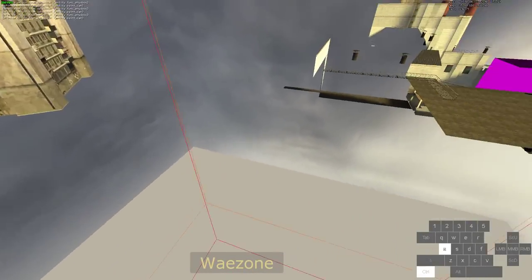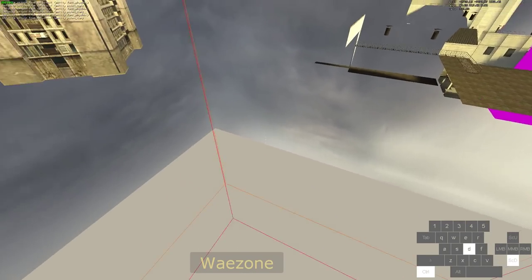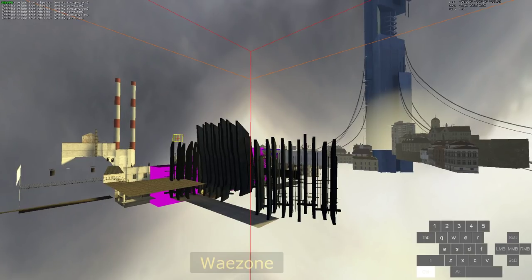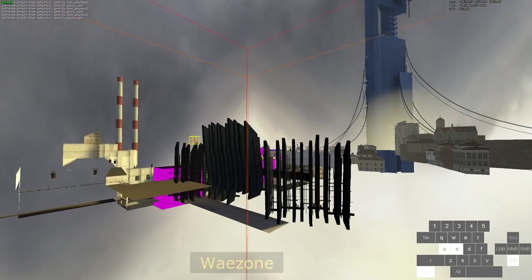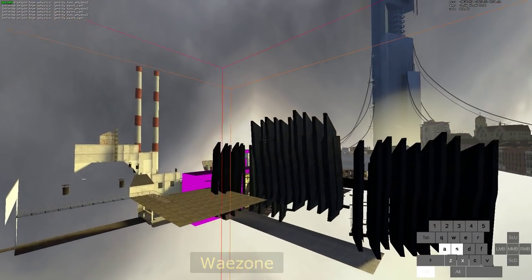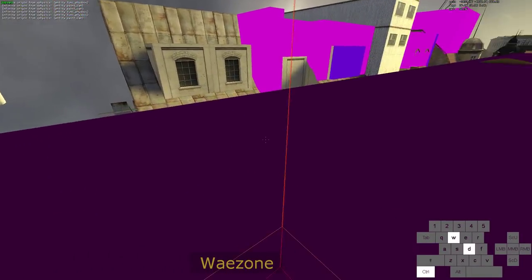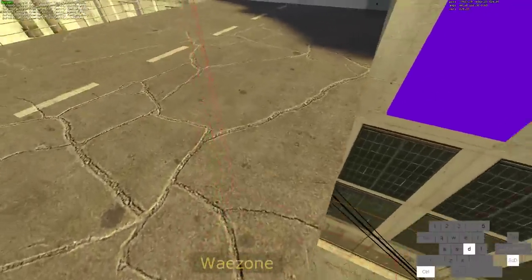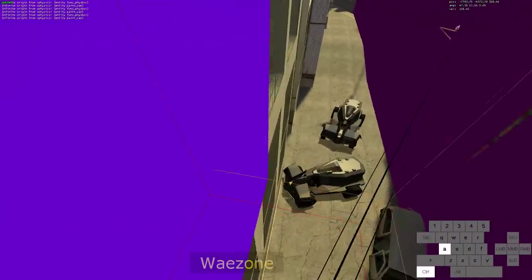Like that — B-hop to the corner, and then into an ABH. Look at this corner here, hold W, jump, then hold A and S and start scrolling, which is basically air wall strafing. Then when you have enough speed, you turn left and you turn right — just landing here on this clip brush, fall down the railing, and back into the window.